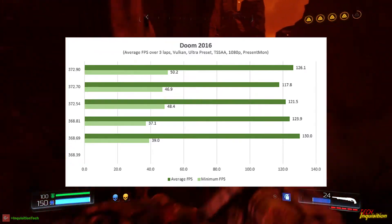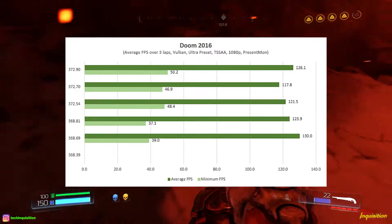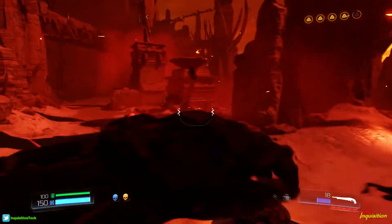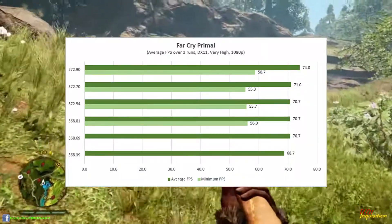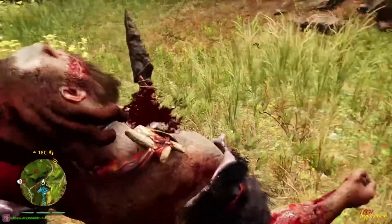Still not quite at 369.69 performance yet — they still have some work to do to get back to 369.69. But I'm happy, I'm actually glad about that. Far Cry Primal again shows a 3-5 frames per second improvement on average, minimum, and even on the maximum. So good performance there.